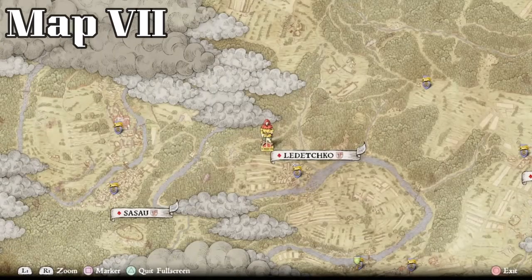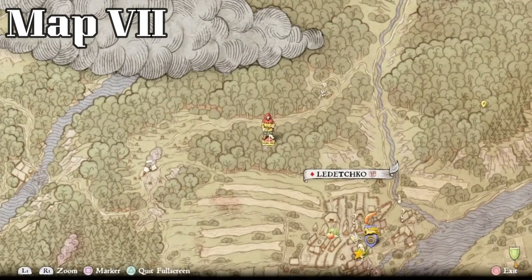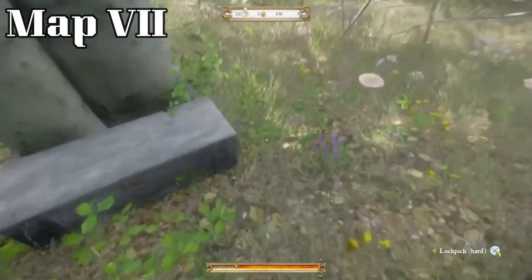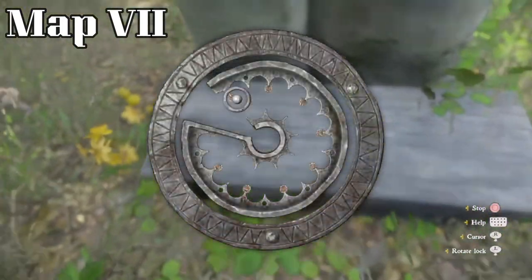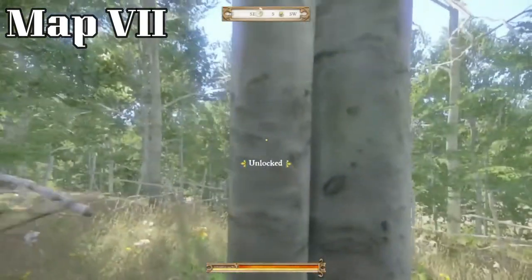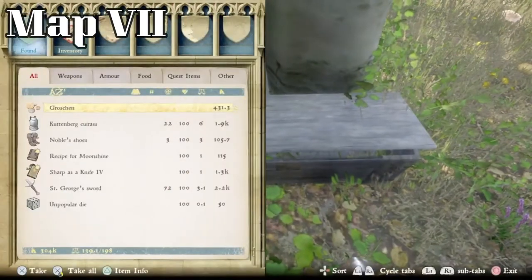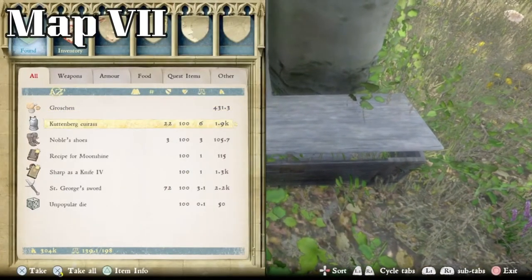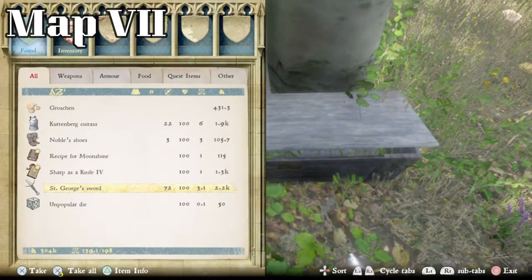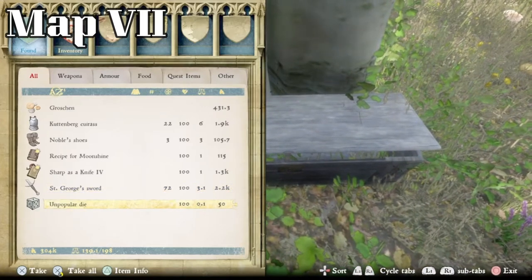Our next stop is treasure map 7, right over here. We're just to the northwest of Ledechko. There's a nice dark line — I like to use those as road maps. Pick the middle one, go just a little bit further, and we have a very easy to find woodland garden which will be marked as an interesting spot on the map. Inside is a hard locked chest. Inside we have 431 groschen, a Kutenberg cuirass, noble shoes, a recipe for moonshine, Sharp as a Knife 4, St. George's sword — which I believe is the best longsword in the game — and an unpopular die. Pretty good haul.